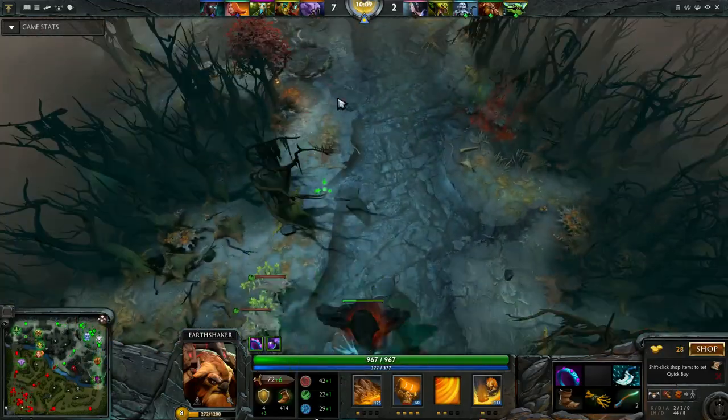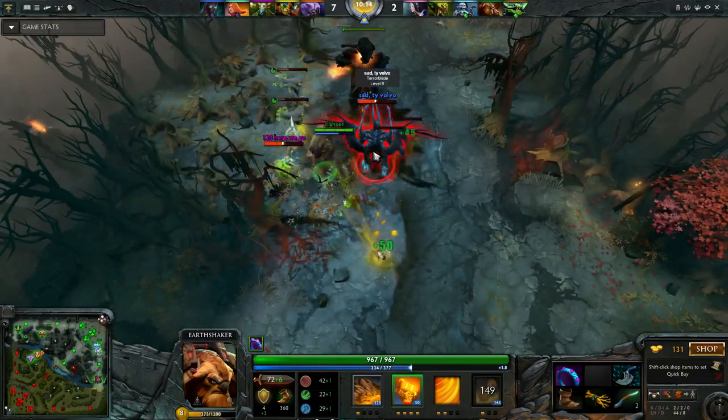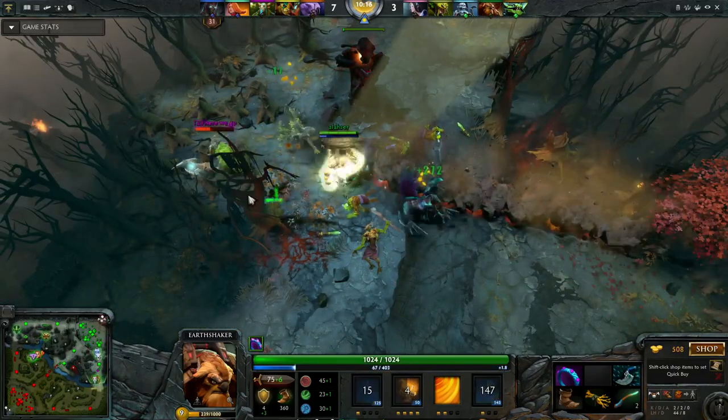A good trick when playing Earthshaker is using Smoke when trying to use your ultimate. Especially when defending base, and it is daytime, and if they have wards uphill.